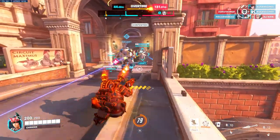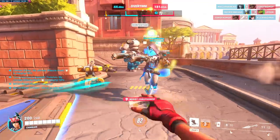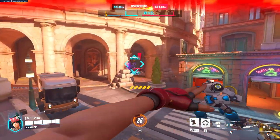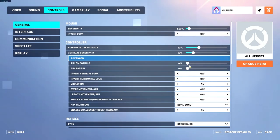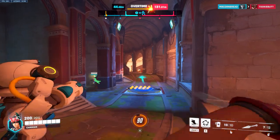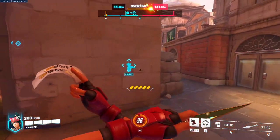Another setting that's making it harder to aim in Overwatch 2 is aim smoothing. This is a setting that's supposed to only work for controllers, but for some reason it's actually working on mouse and keyboard. All I know is you want this on 0% if you're playing on mouse and keyboard. Adjusting this setting is not supposed to make a difference on mouse and keyboard, but this game has a lot of bugs and aim smoothing is affecting your mouse movement. So I highly recommend you turn this to zero.